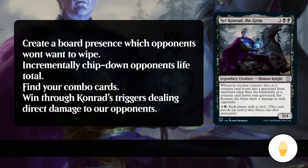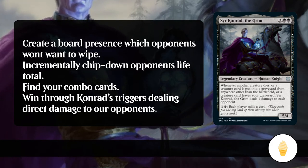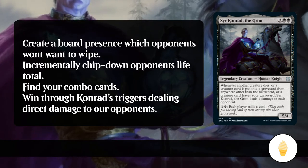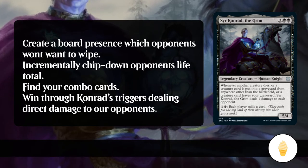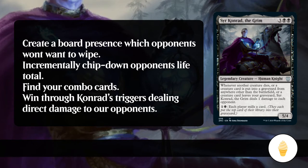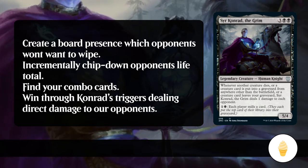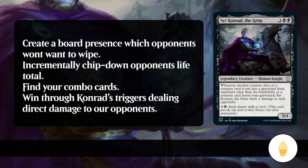Sir Conrad reads: whenever another creature dies, or a creature card is put into a graveyard from anywhere other than the battlefield, or a creature card leaves your graveyard, Sir Conrad the Grim deals one damage to each opponent. And for one and a black, each player mills a card. This means when a creature card anyone controls dies, when a creature card is put into the graveyard from their library, hand, or exile, or when a creature leaves your graveyard because it was reanimated, exiled, or returned — Conrad gets a trigger. Basically, any time stuff goes in and out of graveyards, Conrad is going to generate a whole bunch of triggers.